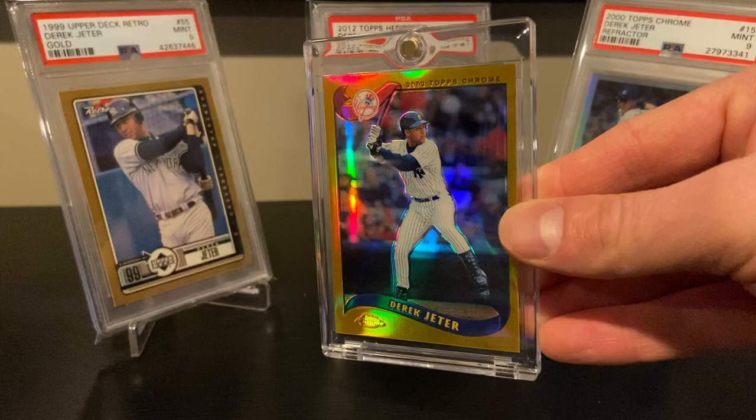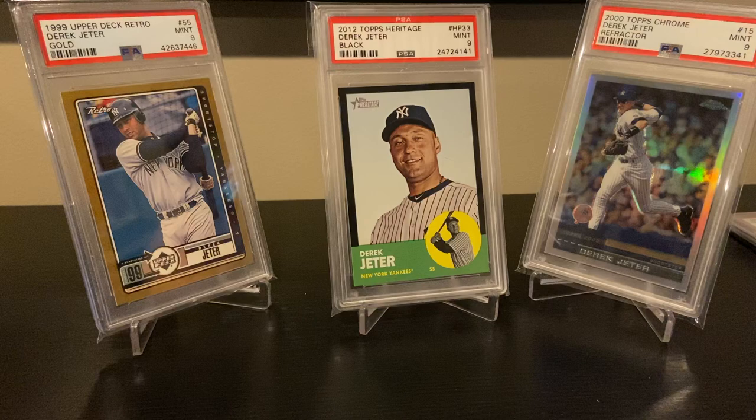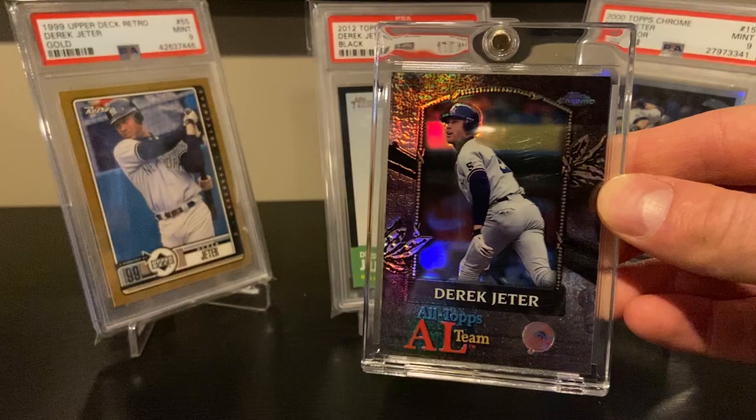This one I just got about a month ago — the 2002 Topps Chrome gold refractor. Great shine. It had a nice Buy It Now price so I snagged it up. And here's another refractor from 2000 — the All-Topps Team. Not a really expensive card, one you can pick up for 10 bucks or less, but great shine.